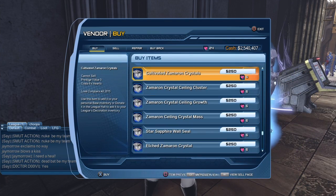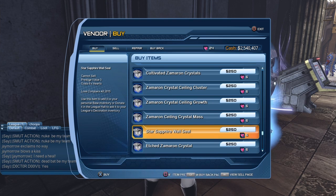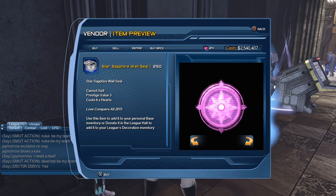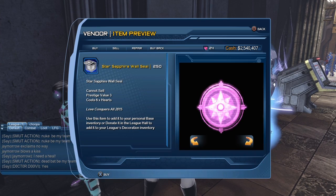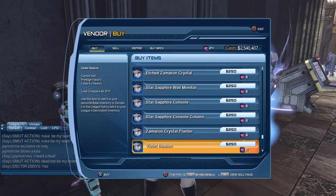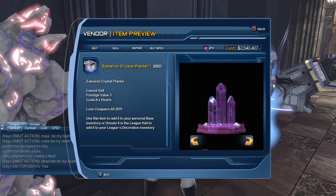We have a whole bunch of Star Sapphire base items from previous years. Here you can see the humongous Star Sapphire emblem that we can place in our base if we want to. So if you have a Star Sapphire character you're going to have a whole bunch of base items available for your character.